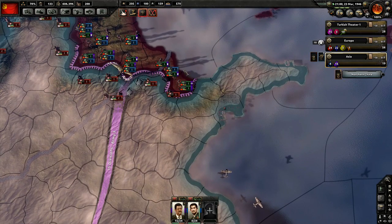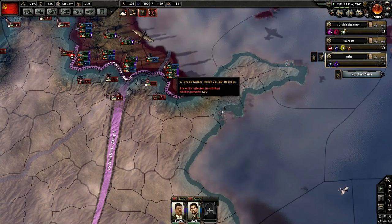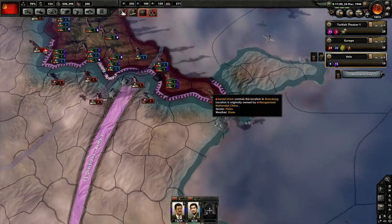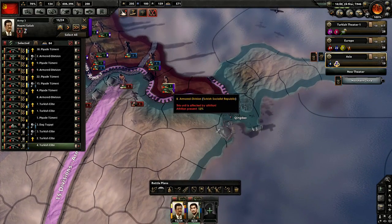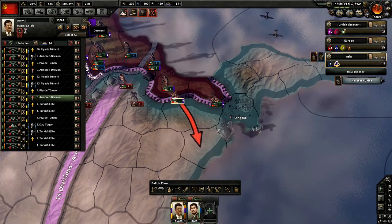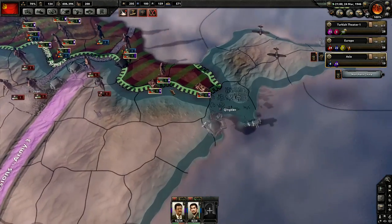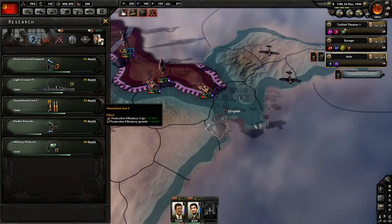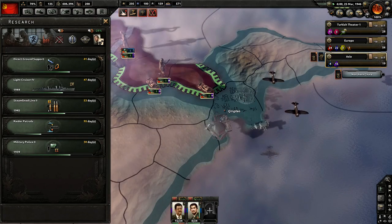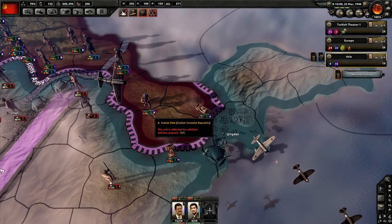Let's use these light tanks to take the territory. We have 205 army experience — I believe we're done with designing our divisions unless we get airborne troops for the invasion of the United Kingdom. Let's just take a look at what we have researching right now — nothing's really close to being done. We need more divisions over here — let's go and send these guys this way.